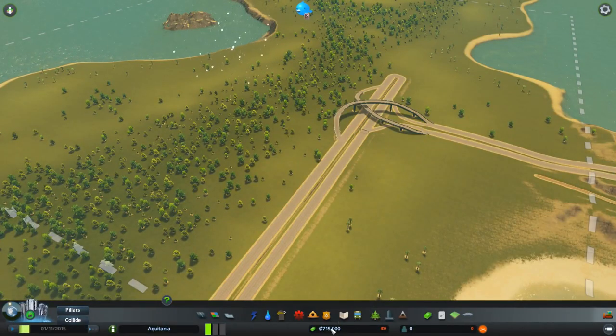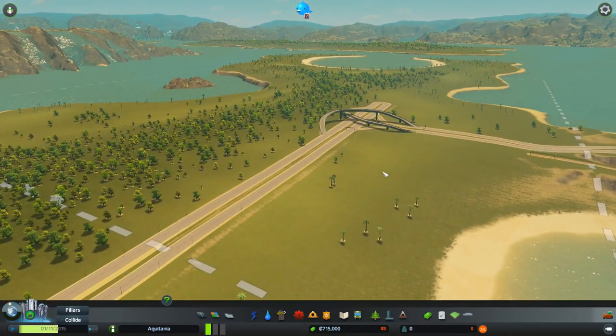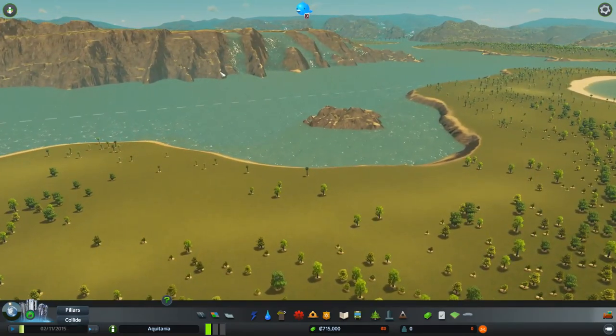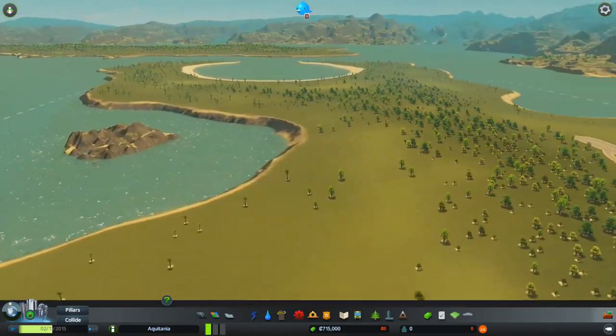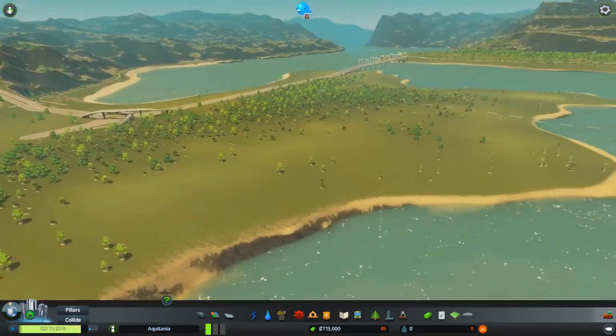I'm not using unlimited money, so we're going to have to be careful with the money. Here is the map and as you can see, it's waterfalls galore. We've got waterfalls here, all the waterfalls in the background, and then more waterfalls over there as well.